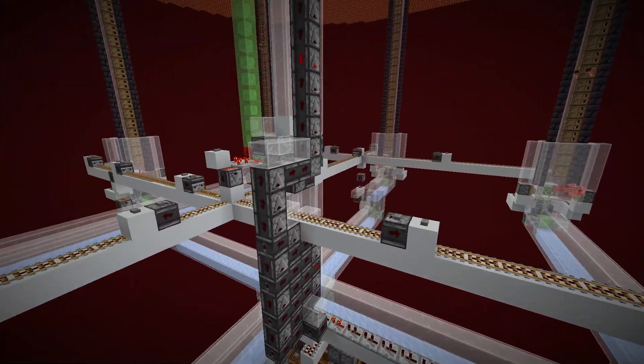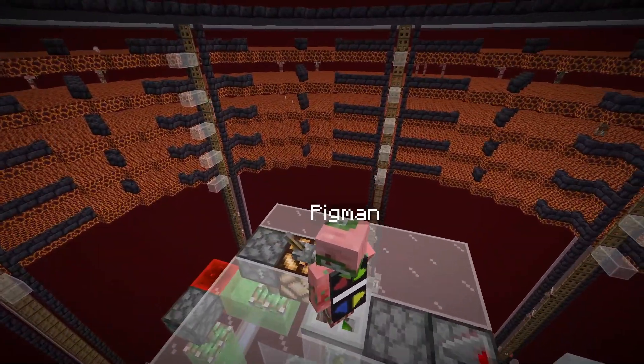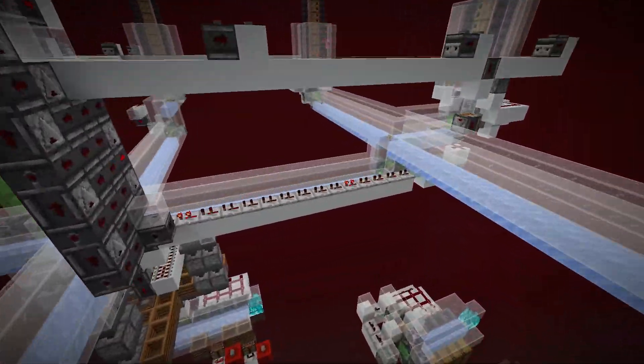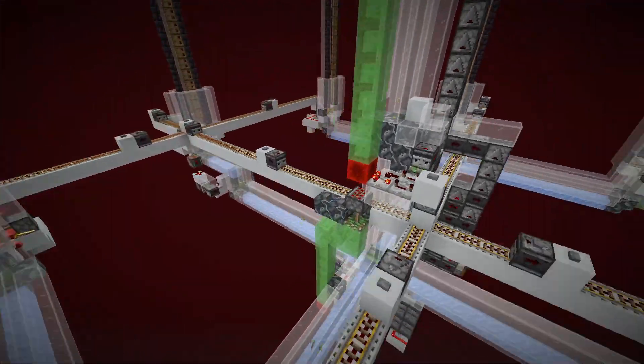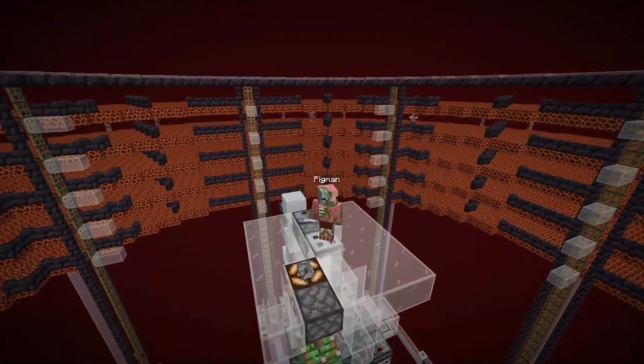We're also going to take a look at the 1.12 version again because a lot of tech servers still play on 1.12 and we were having problems with this farm breaking. There were a lot of piston conveyors at the bottom that were able to break when the chunks were being unloaded while the farm was running. So I took the concepts that I learned from designing this farm and applied them to the 1.12 version.